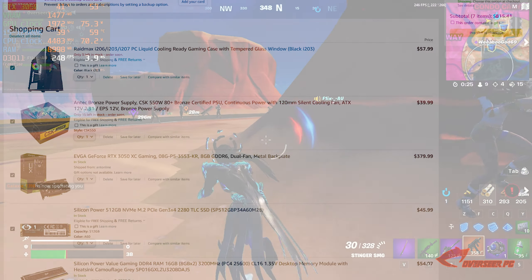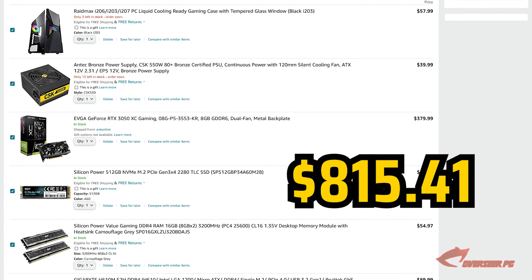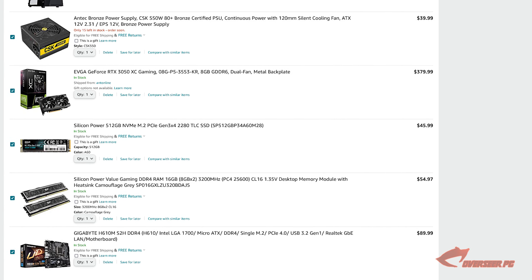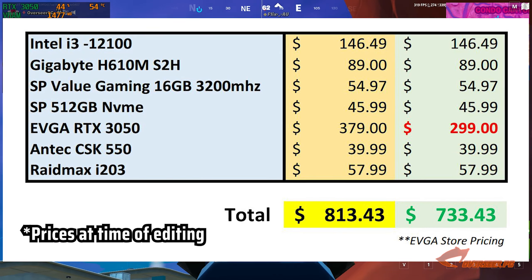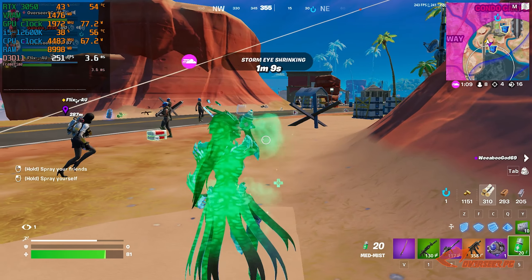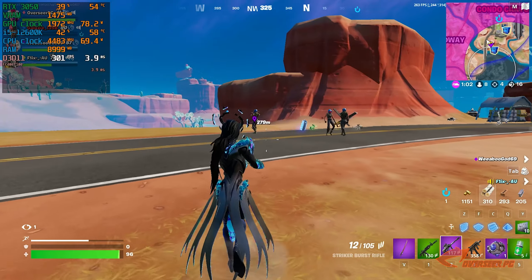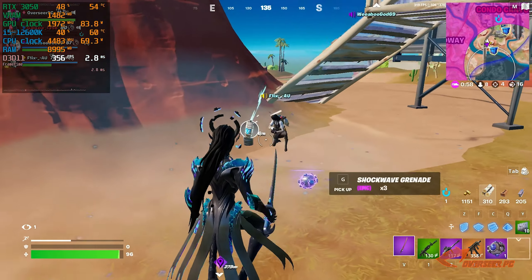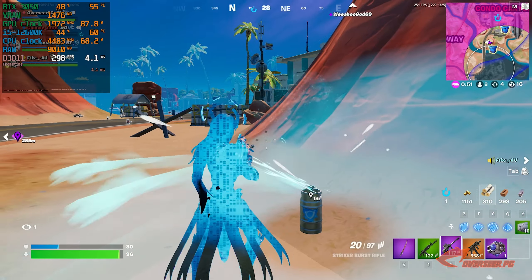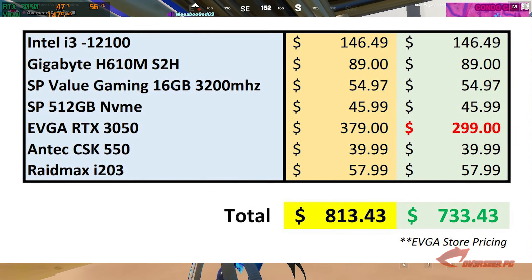That brings our total to $815. We tried to fit it at the $800 budget but the RTX 3050 pushed us slightly over. If you got the card at the lower $329 price I posted in the community tab, you'd drop this below $800. At $815 it's still a decent price and it can run Fortnite well with that 12th gen Intel. Fortnite is not really graphically intensive — it's more reliant on your CPU, and CPU-reliant games also benefit from faster RAM, so these parts fit your budget well.